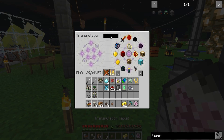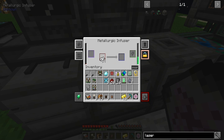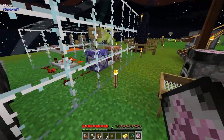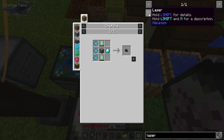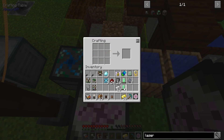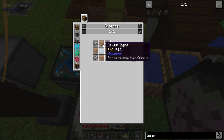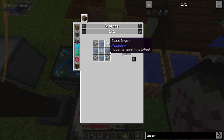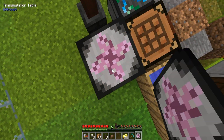Let's put this here. How much will do I have? I've got 53 will — is that enough to make binding reagent? Let's check.